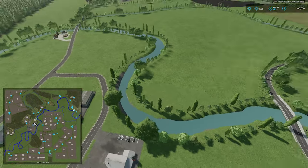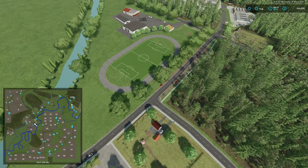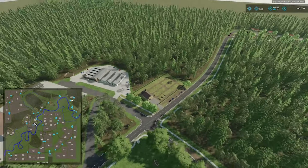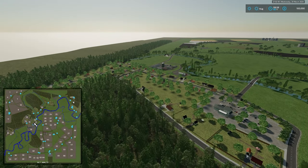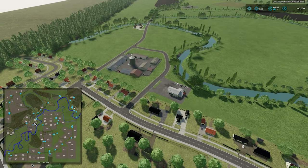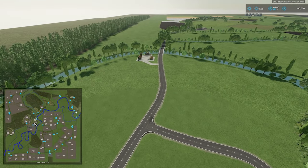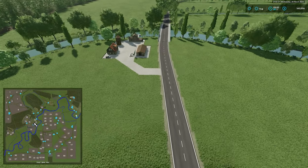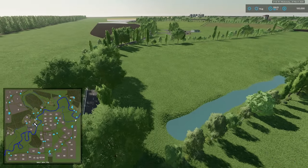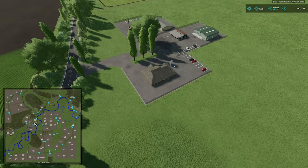Down below we have another one of our carpentry shops. Our vehicle dealer is over here on the eastern side of the map, right by this football field — or soccer field, depending on your orientation. We have grain sell points in several locations below here.